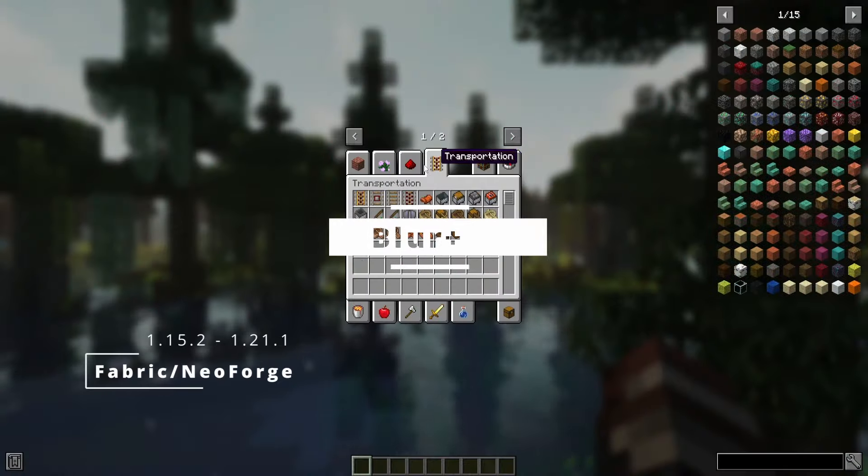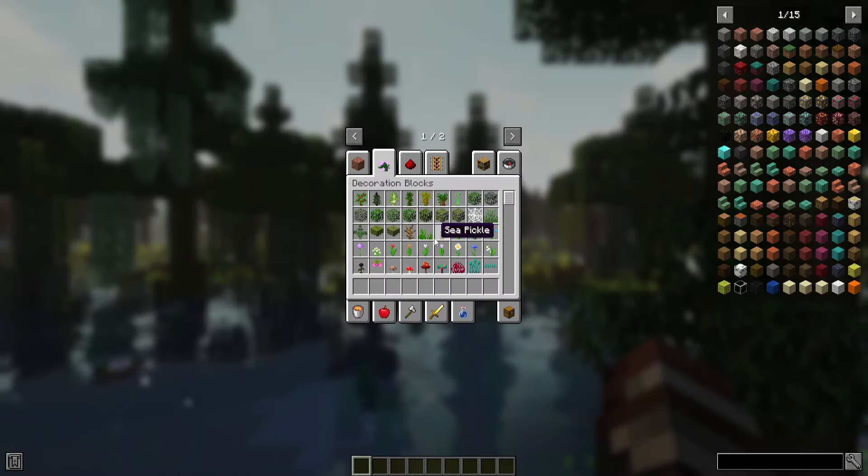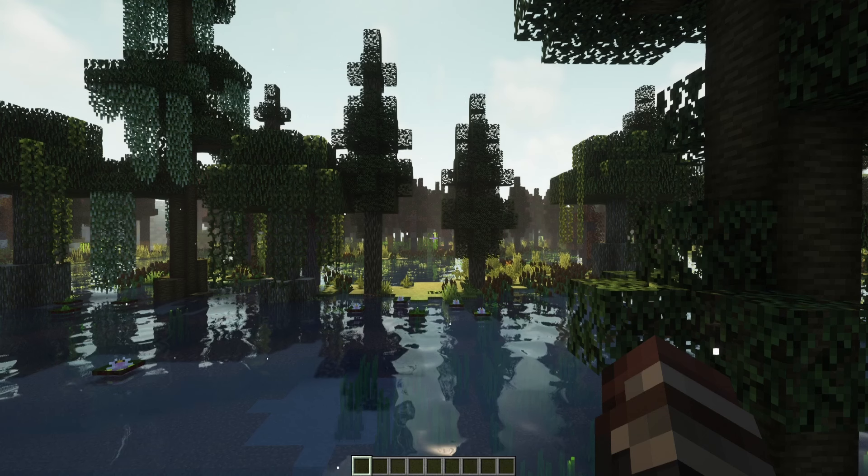When you open the inventory, your background will have a blur effect. You can change the background colors in the settings. This mod is simple, but I really like how it looks.